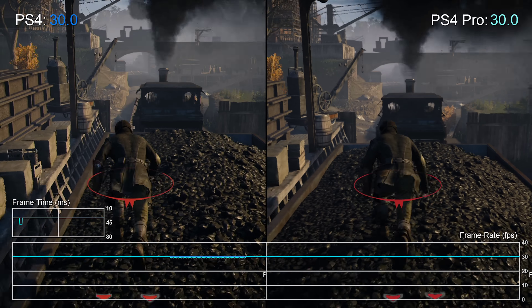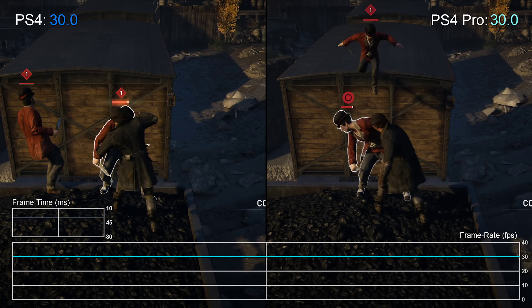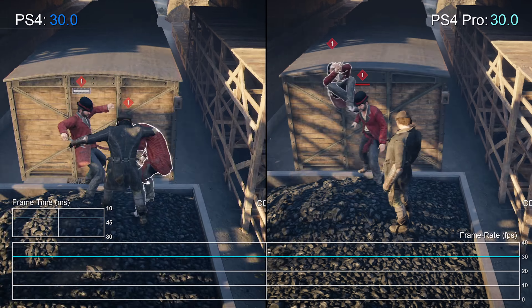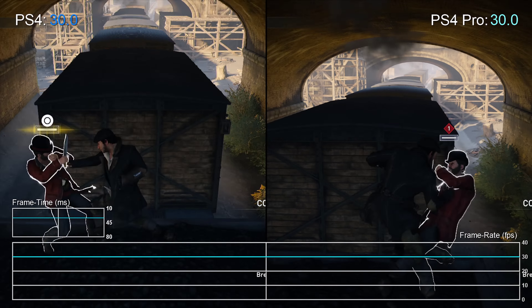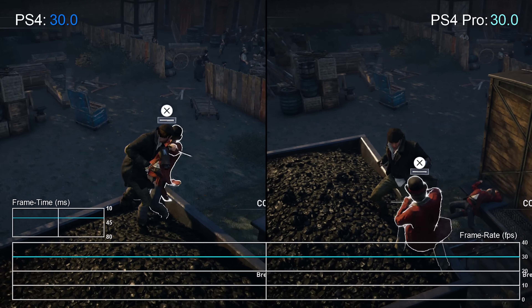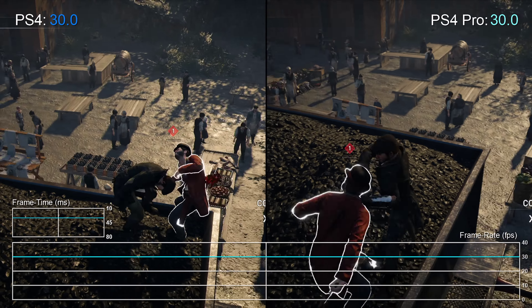Performance though, it is in the same ballpark. 30fps is the target frame rate for Syndicate on console, and for the most part it will stick to it. The Pro seems to be no better or no worse than base hardware here, but ideally we really would have preferred to see the option for a pure 1080p mode, locked to 30fps with enhanced visuals — kind of like Rise of the Tomb Raider.